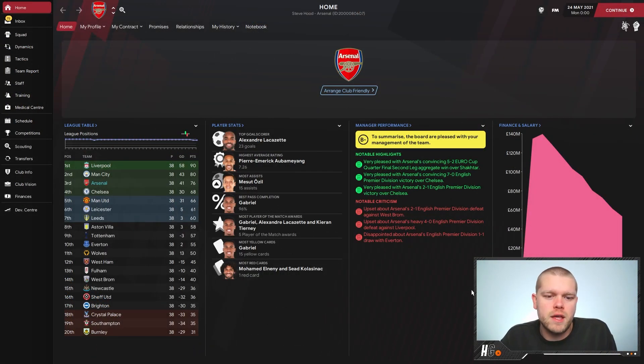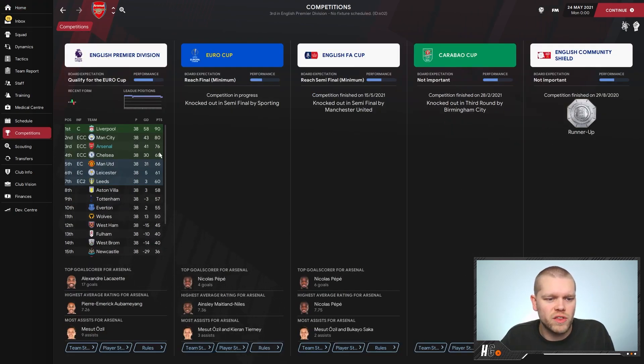We are back at the end of the season and ready to take a look at JDFM's 5-3-2 tactic. Arsenal managed to finish third with 76 points. Manchester United finished way off the pace, as have Tottenham — Tottenham finishing ninth, unreal scenes. They finished third in the Premier League, knocked out in the semi-finals of the Europa League by Sporting — their board expectation was to reach the final, so that's slightly disappointing. Knocked out in the semi-final of the FA Cup by Manchester United, and knocked out of the Carabao Cup in the third round by Birmingham. They were runners-up in the community shield.